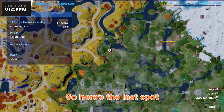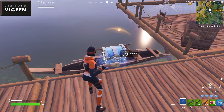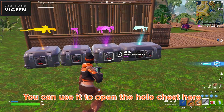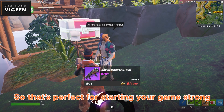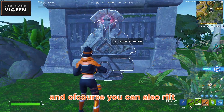So here's the last spot. You'll easily find three to four chests here. There's also a mini vault — if you get a key from it you can use it to open the hollow chest here. The best part is if you go to the opposite side, this NPC sells a purple havoc pump, so that's perfect for starting your game strong. For rotation you can find a bike here, and of course you can also rift.